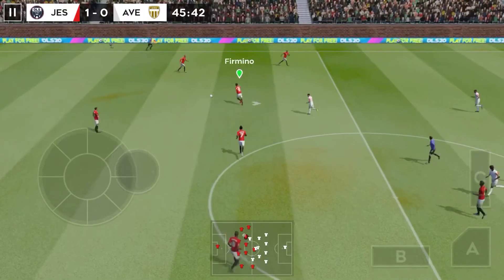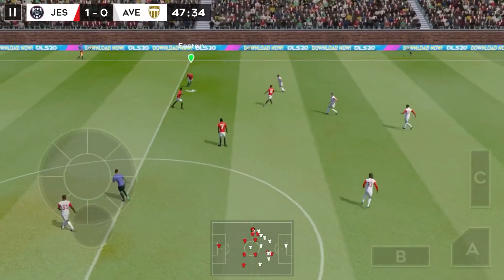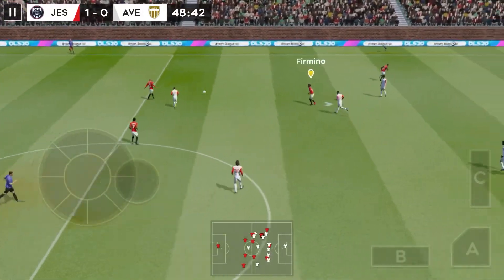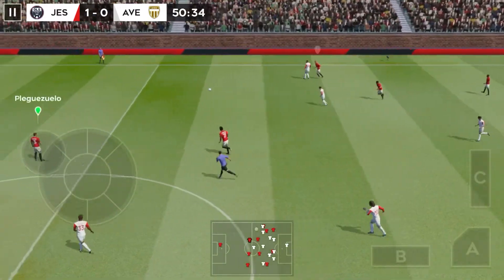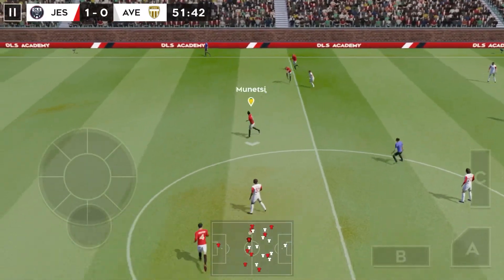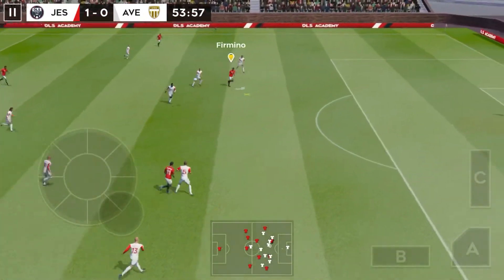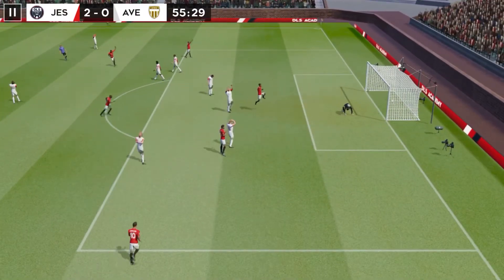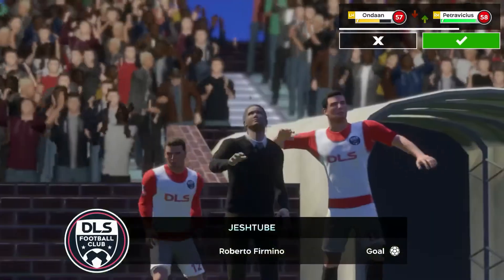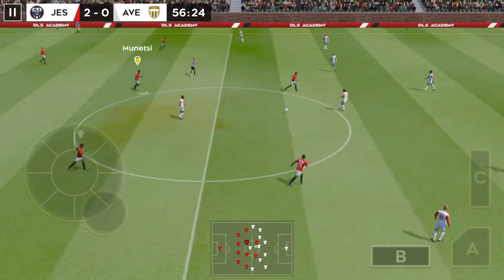It's 1-0. The losing team have the next 45 minutes to turn things around. Distributes the play — it's with the striker now. Finds his teammate, passed inside. Just the keeper to beat. Firmino shoots — great finish. He's scored a brace. A chance to have a better look here. And the players have finished celebrating, and we're back underway.